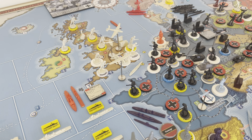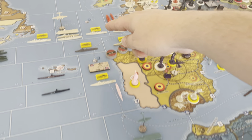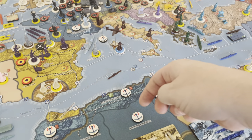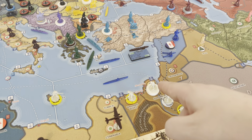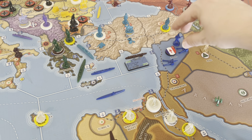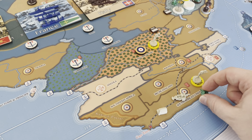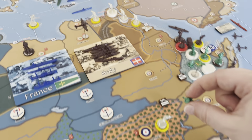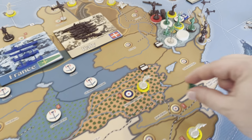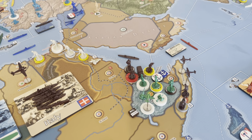Now we need to do Lend-Lease. The Free French artillery and the Abyssinian artillery will start from London, make our way through the Strait of Gibraltar to Syria. And then the Abyssinian artillery starts in London, goes to South Africa Union, and we rail all the way to Abyssinia. There we go — boom, done.